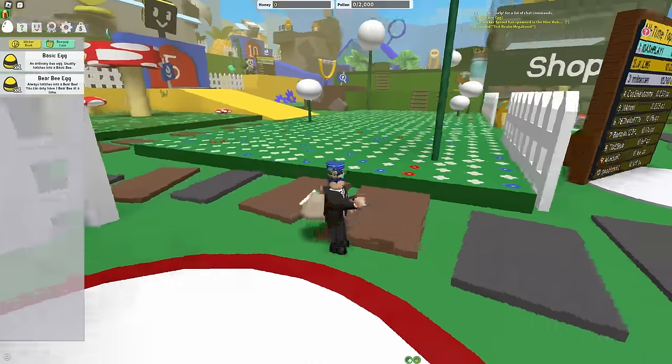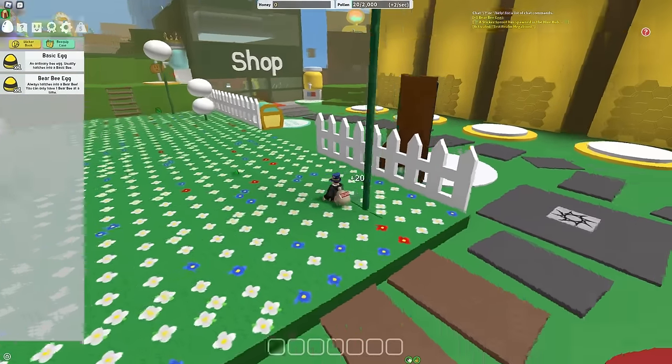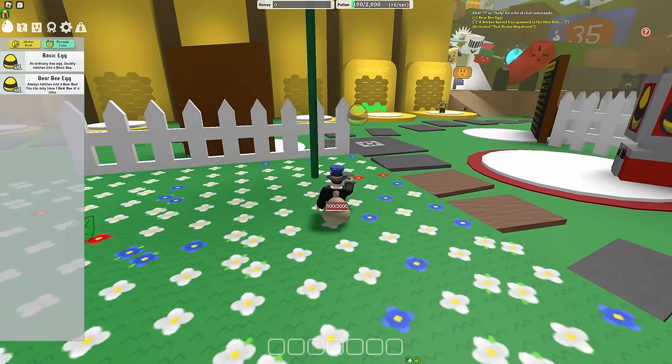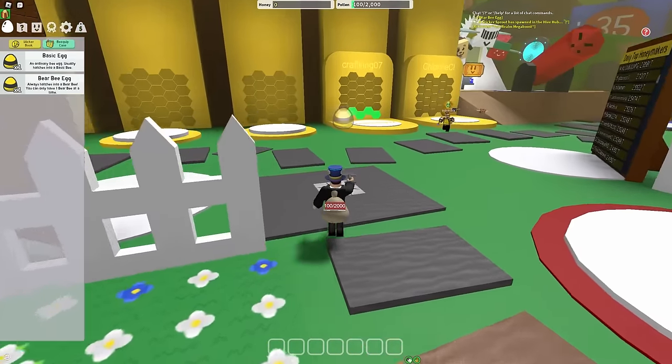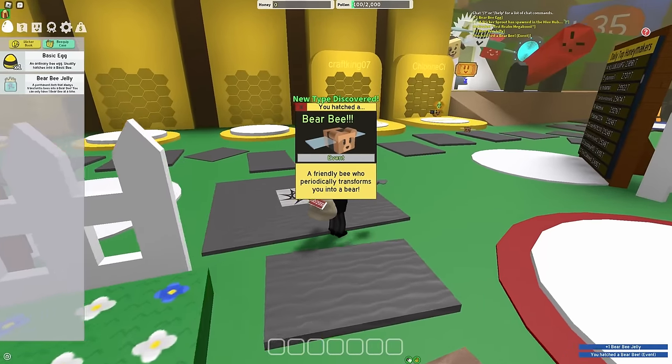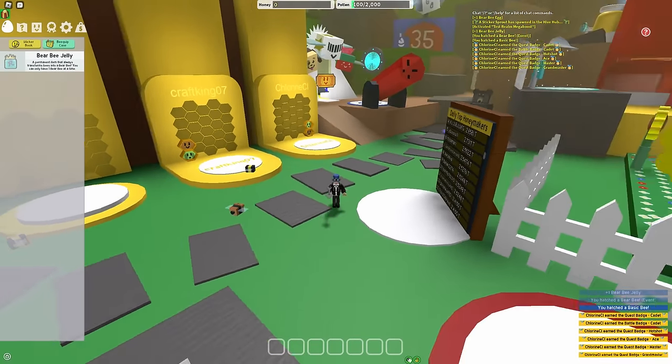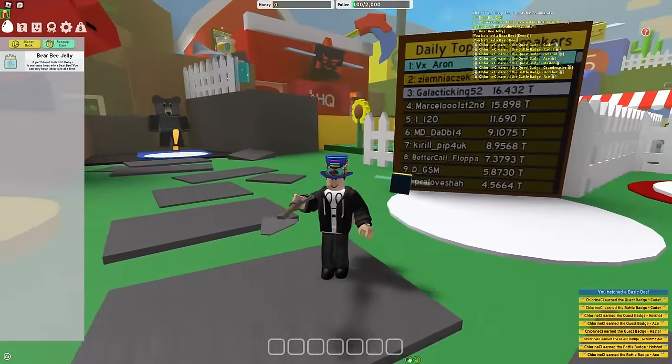So it looks like the public test room is different than the actual main game, as you still have to progress on your own. Obviously you get the basic egg and the bear egg for free, but that's about it — there's no getting a ton of free items and there's no claim-all badges. You literally just have access to the stuff, but it is still up to you to actually progress in the game.